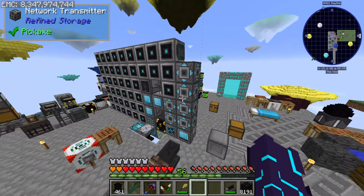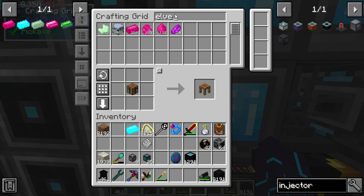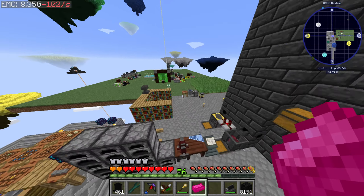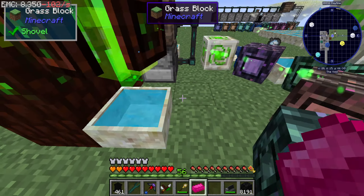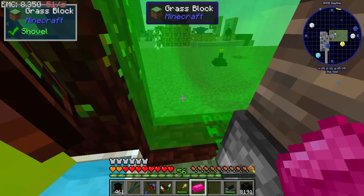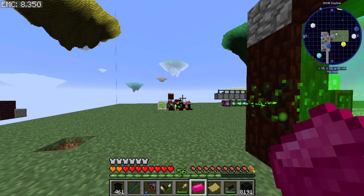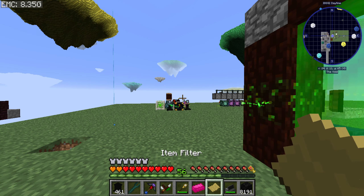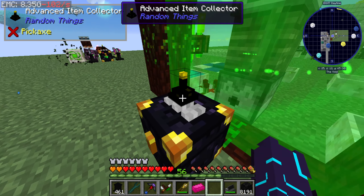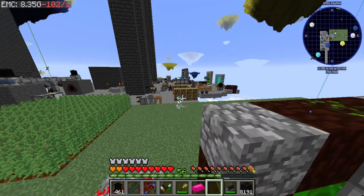Do we have Elven Red Alloy? Is that something that we have? Good, we have it. So I can put a whitelist or filter on this, real quick. And that should be automated.